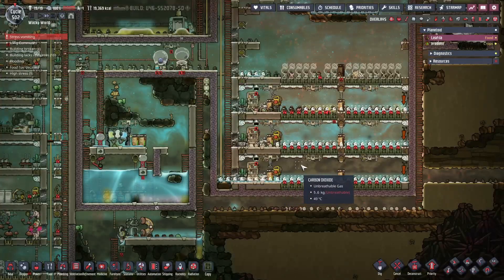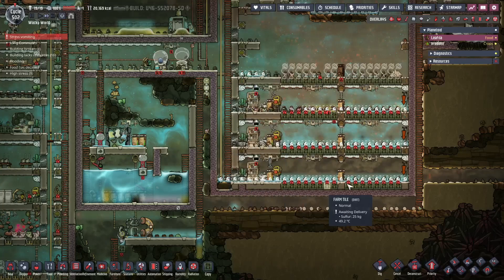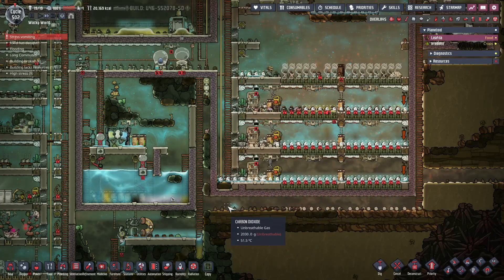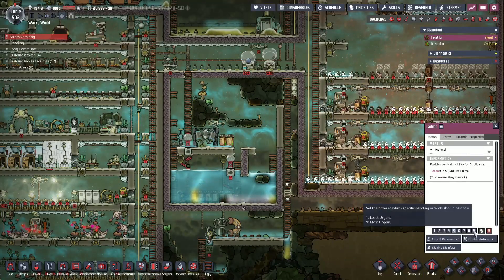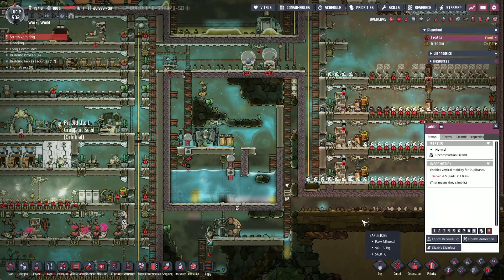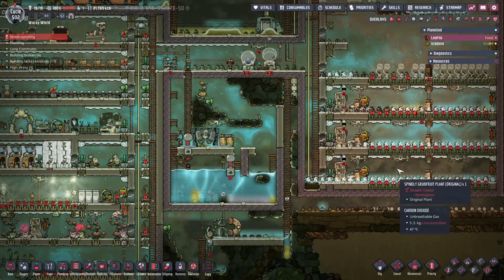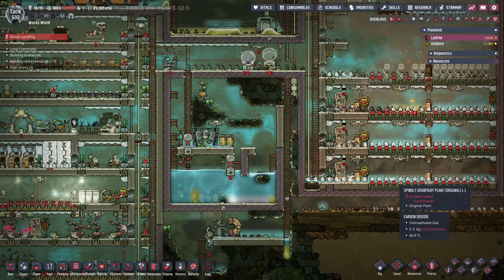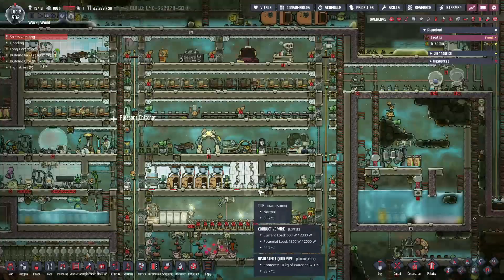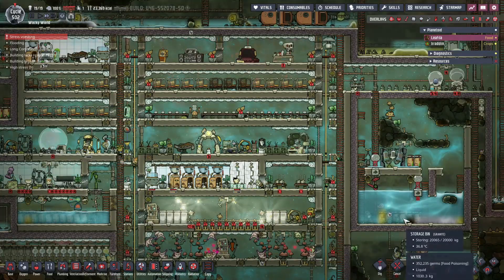We also got something I messed up completely — we built this whole thing but we didn't put in a sink. A carbon sink. So this carbon is just going to build up here on the bottom. We have to figure that out as well and get that fixed.